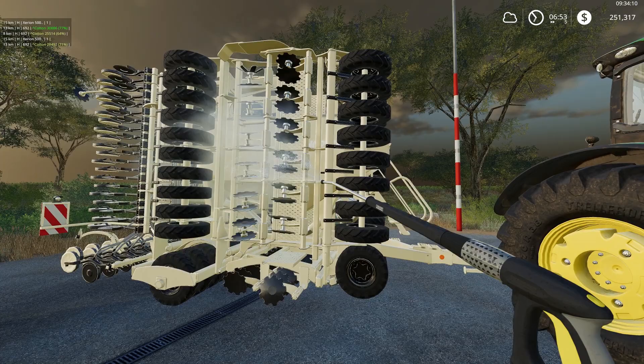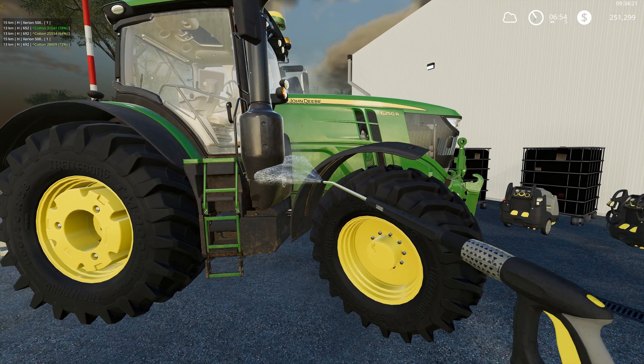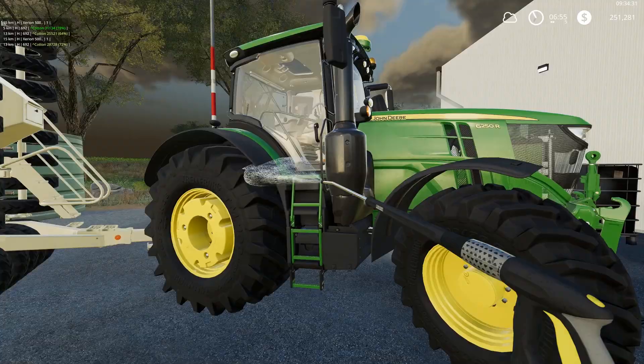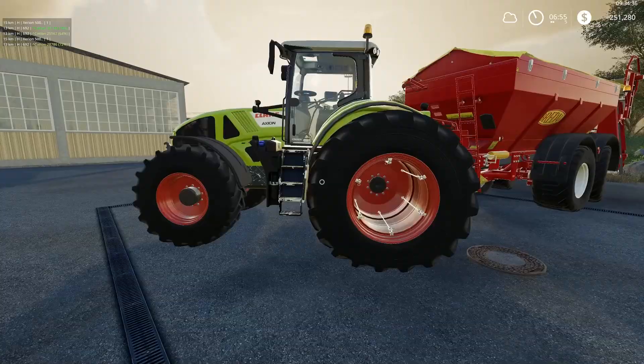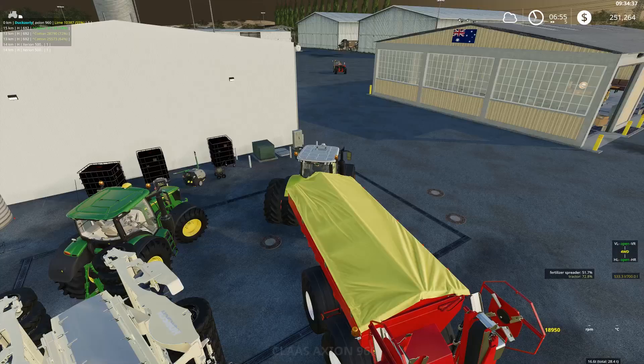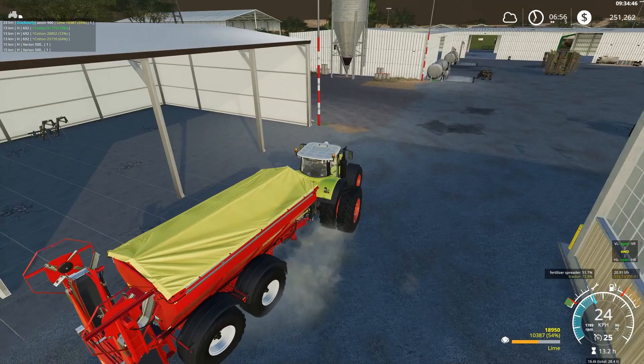That's looking pretty good to me. And we'll give this thing a clean as well. Too much dirt on it and it'll probably break down, so we'll need to make sure that it's kept clean. All right, there you go - Bob's your uncle. So first thing we'll do is we'll take the CLASS out of the way. We don't want the John Deere going near it and infecting it in any way, shape or form. So we're just going to park the CLASS and the Breedle here in this shed for now.